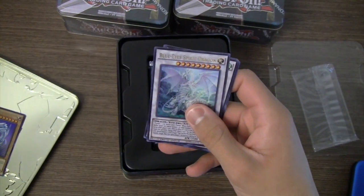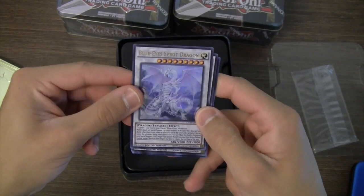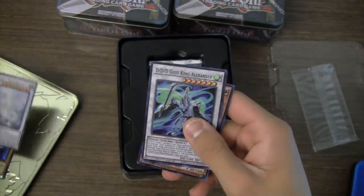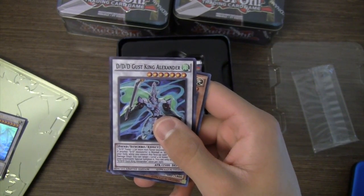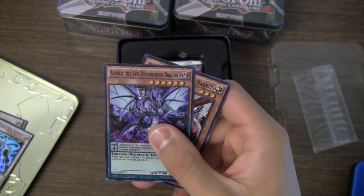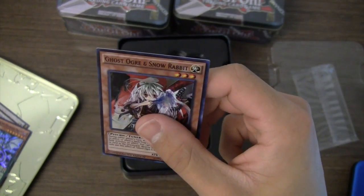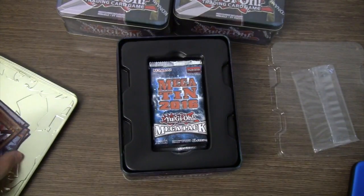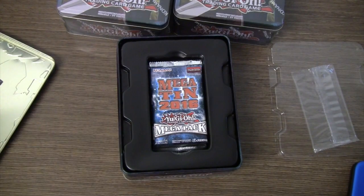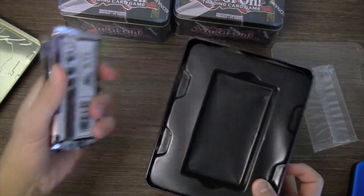Blue-Eyes Spirit Dragon ultra rare — I think secret rare is probably a little nicer, but still, Blue-Eyes Spirit Dragon, very nice. Then we got DDD Gust King Alexander, Aether the Evil Empowering Dragon, and another really nice reprint — Ghost Ogre and Snow Rabbit. I think this is the most expensive card from the promo pack right now.